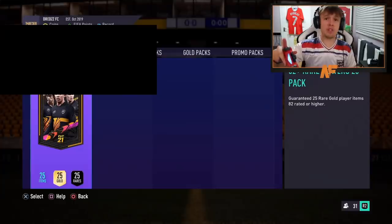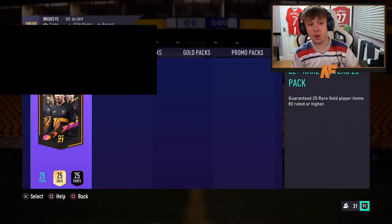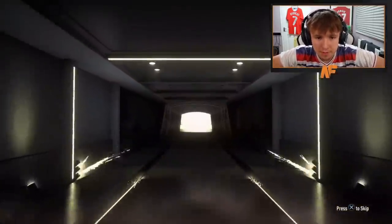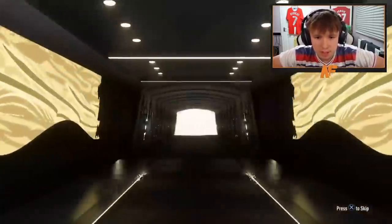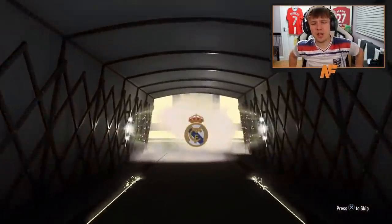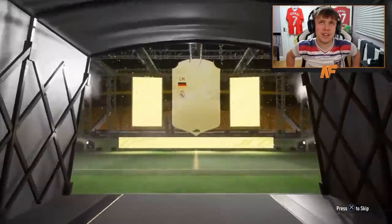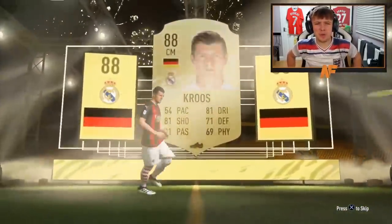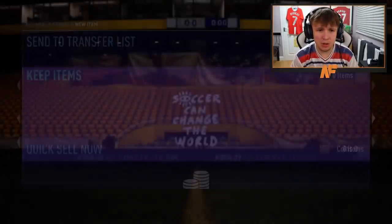For Elijah we've got an 82-plus times-25 — so we've done two 81s in this video now. Let's see what we get from the 82-plus times-25. Walkout on the front — not an inform. German center mid: Toni Kroos. That's the highest rated.